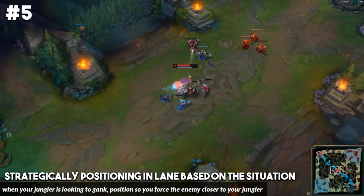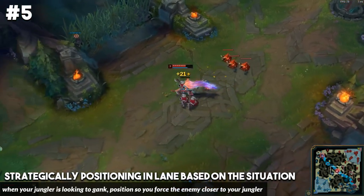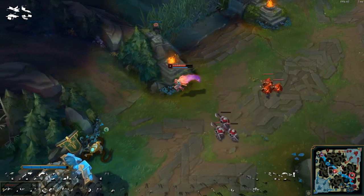So most of the time you want to position on the side of the map where your jungler is, but if he is looking to gank you, you want to try to force the enemy laner towards your jungler.